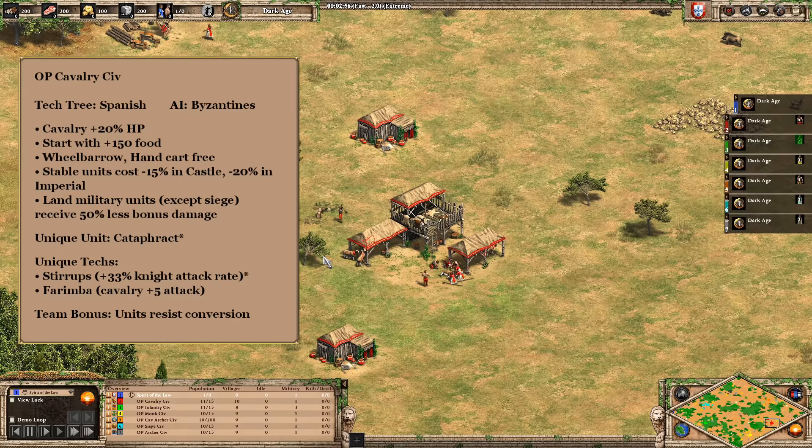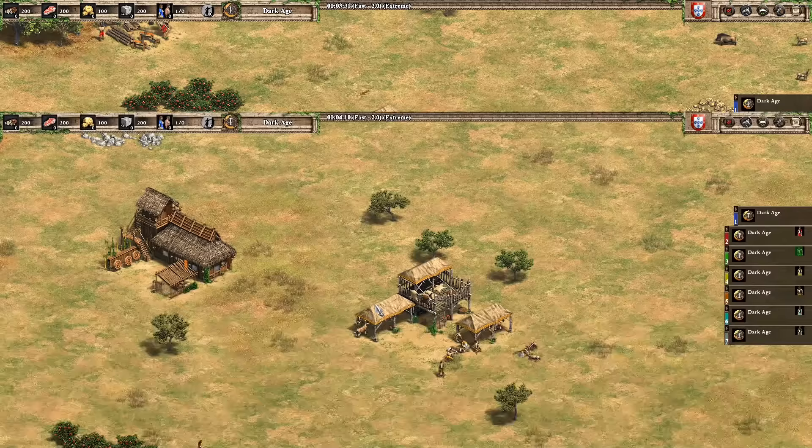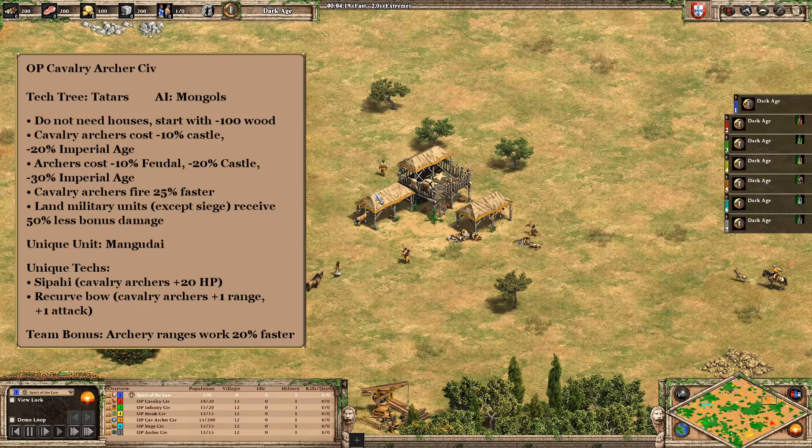The next civilization is the cavalry civ. The big change here is I switched their unique unit from the lancer to the cataphract, because there's a weird broken interaction: when you combine the half bonus damage with the cataphract, they actually end up taking no bonus damage from any source — so even halberdiers deal no bonus damage against the cataphract. On top of that, they resist conversion, which is probably not what the monks wanted to see.